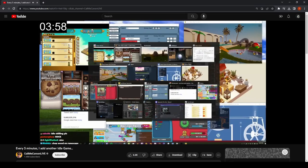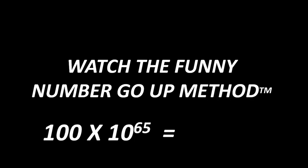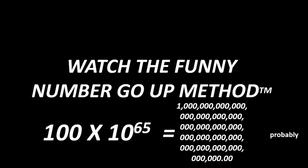If you've clicked on this video, you probably know what an idle game is. The purest distillation of the watch-the-funny-number-go-up method of dopamine production, these games are all about making big numbers bigger, often at ludicrous speeds.